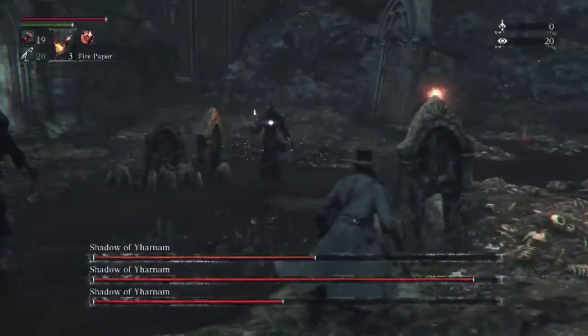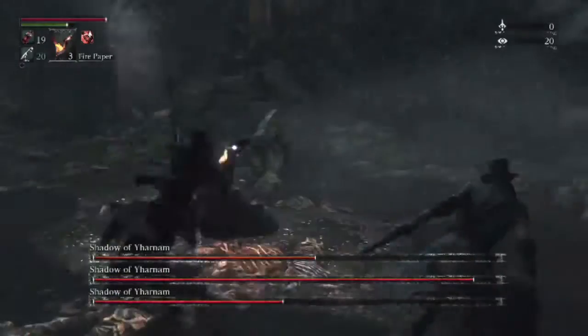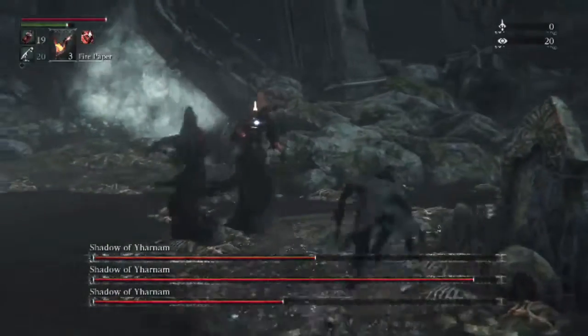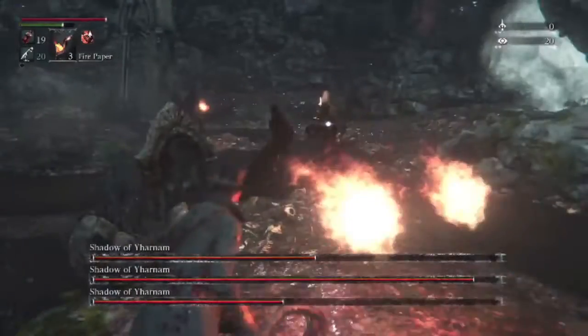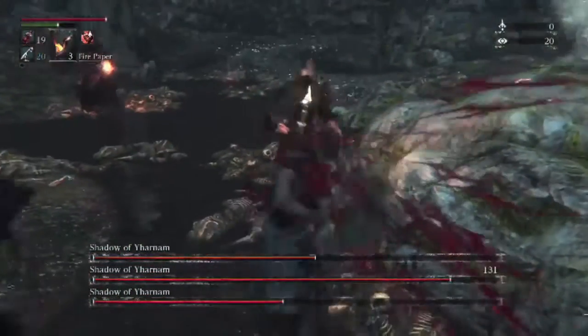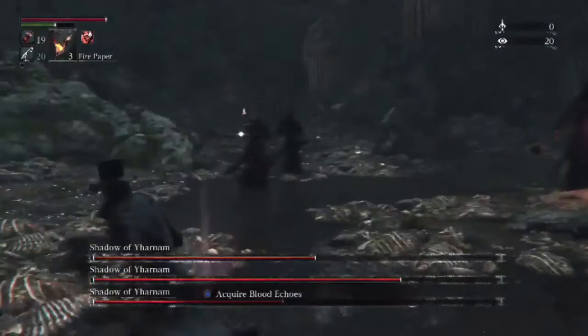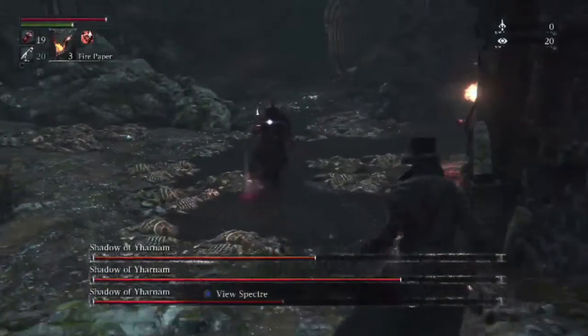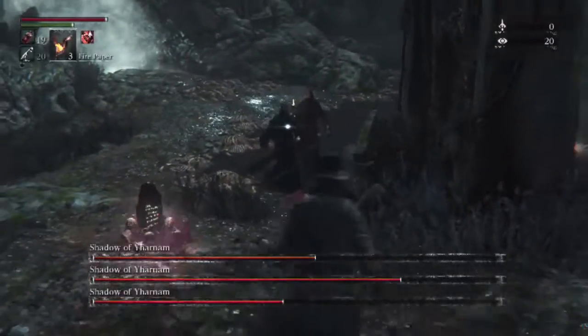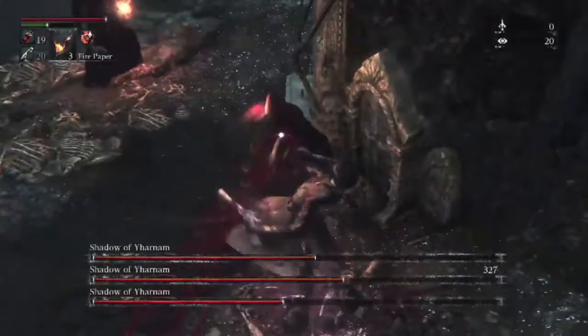Sometimes that means locking on and locking off depending on what you're doing. Also try to bait the fire-breath guy into doing his attack before you really go in to hit him, so you can guarantee he's not going to do it while you're beating up on him. It's also very annoying to have to fight two of the melee guys at once, which is completely understandable.